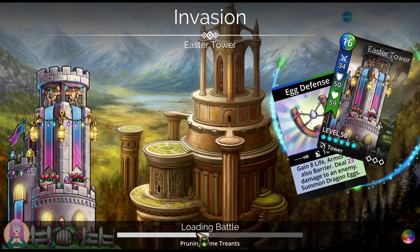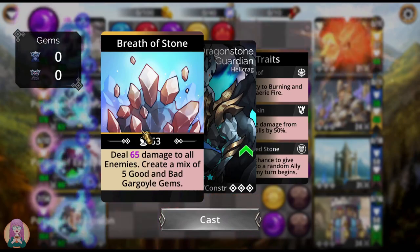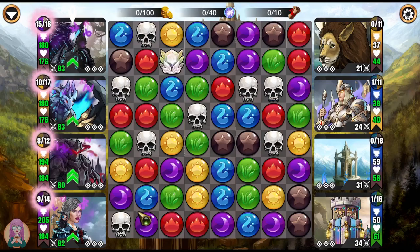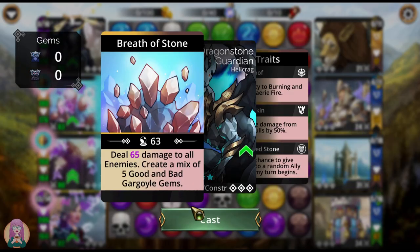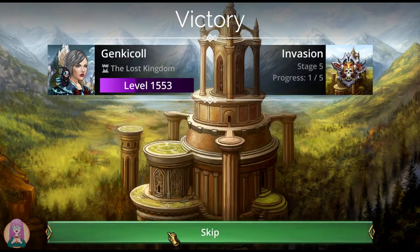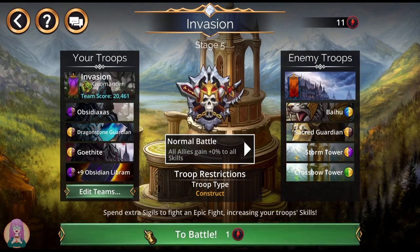Obsidian Axis does damage to all enemies. And the Dragonstone Guardian also does damage to all enemies. So you can kind of zip through those early levels very quickly. We'll cast this, and we're done. Of course, we've got Gothite with us because we want to get that extra score on the towers.